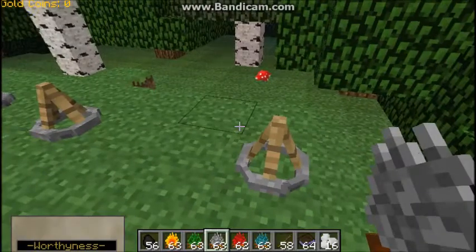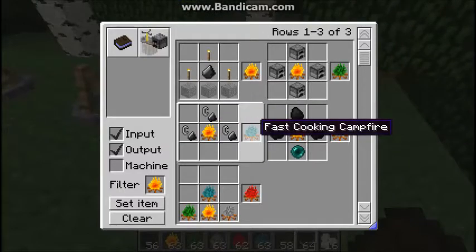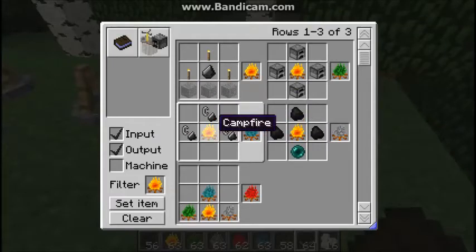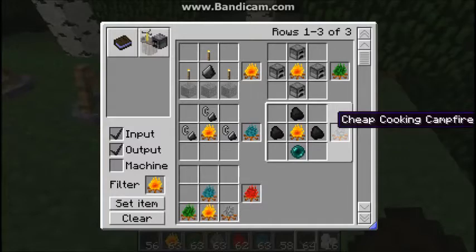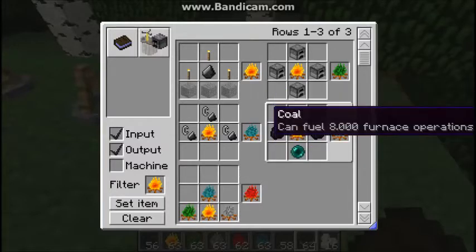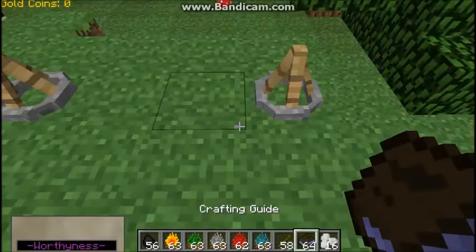This is the fast cooking campfire. Flint and steel in a tent formation around a campfire. The cheap cooking campfire is three coal and an ender pearl surrounding a campfire — easy to make.